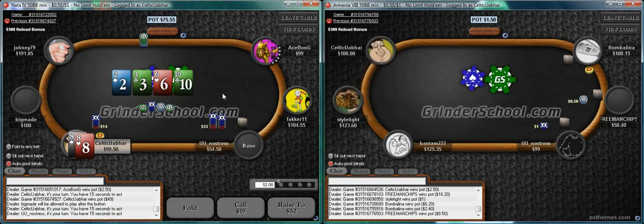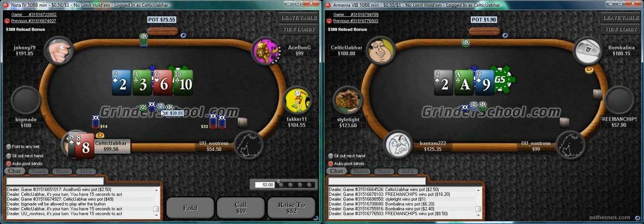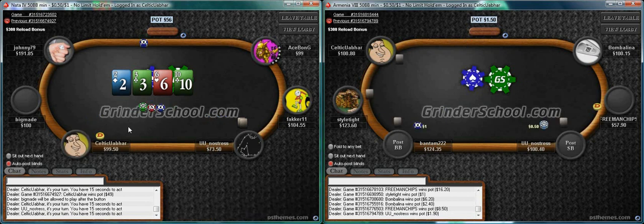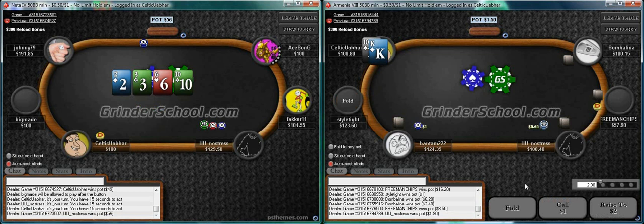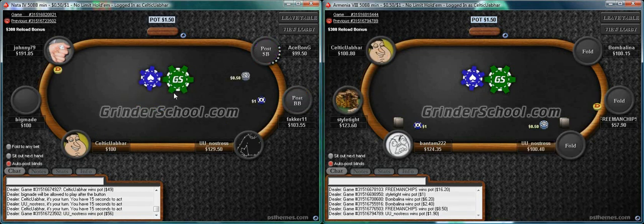Bet small, hopefully he just calls - otherwise it's not too bad to just take the pot down cheaply and protect versus overs. If he has tens I expect him to bet the turn. I'd be very surprised if we got check-raised here - it's quite a strange spot. It's a bluffy line; I'm not sure how capable this opponent is of bluffing here with a flush draw, but if it's a small raise - about two and a half times or lower - and if he's bluffing he may pick a larger size.